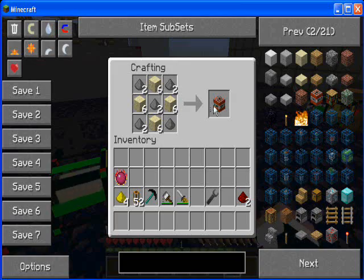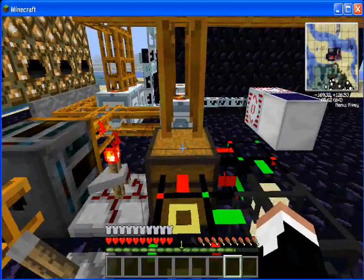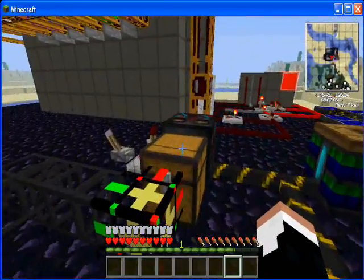This chest contains sand and gunpowder from my energy collectors back here. This is an automatic crafting table. It knows how to make TNT. When it has the materials in this chest to make TNT, it does so, and pumps it into this chest here.